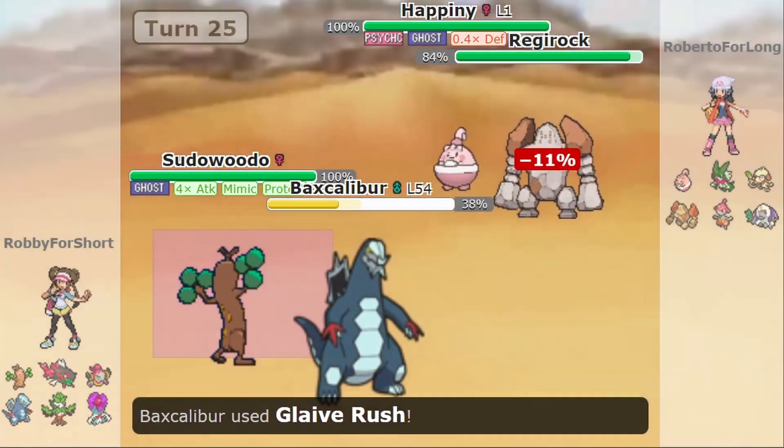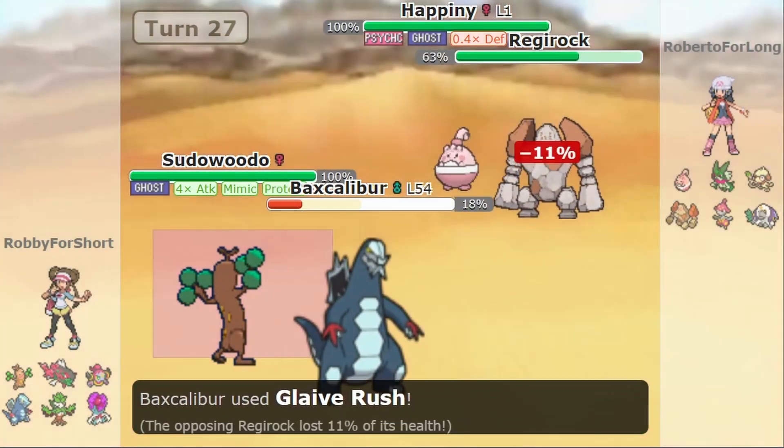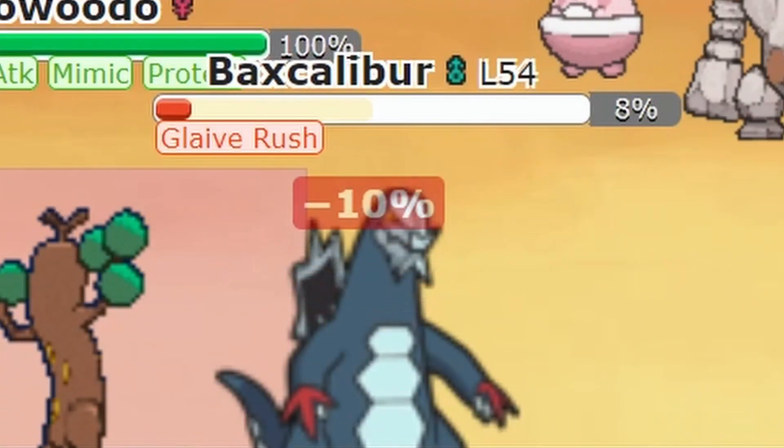The opposing Smeargle will switch into Regirock. Baxcalibur will then continually use Glaive Rush on Regirock, while Happini uses Seismic Toss to knock itself out to less than 10% of its total HP. This is why it was important to knock out and revive Baxcalibur earlier, so that it would later start out with half HP from the Revival Blessing.